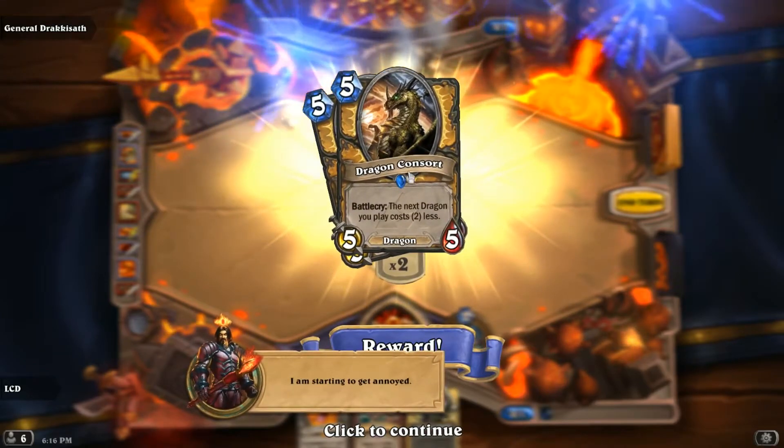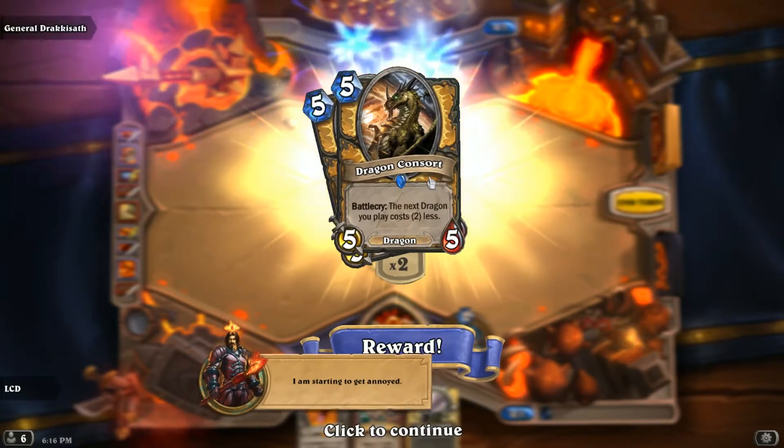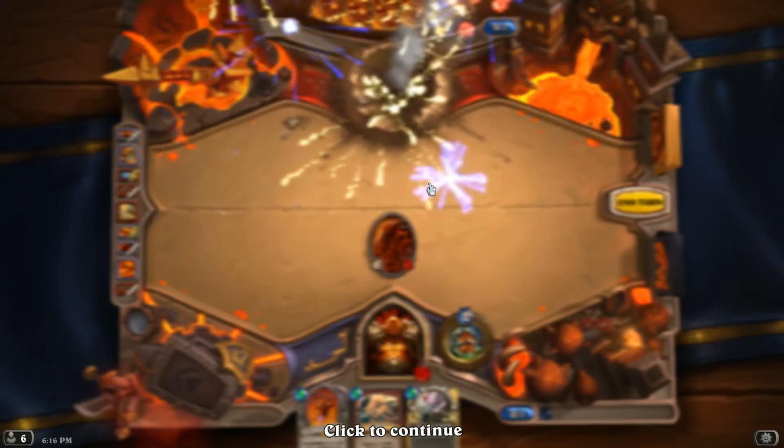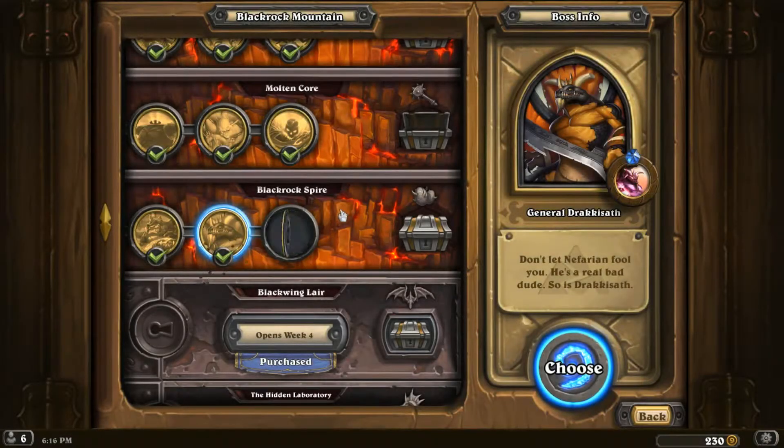We got Dragon Consort as a reward — it's a rare, it's a 5/5 for five mana. The next dragon you play costs two less. It's pretty cool, it's a Paladin card which is kind of weird. All right, last up we have Rend Blackhand.